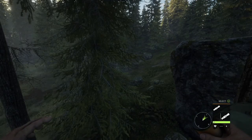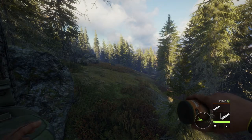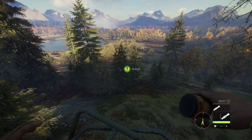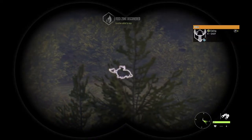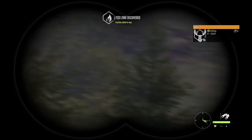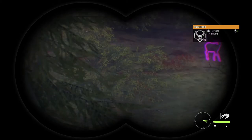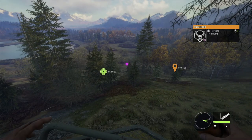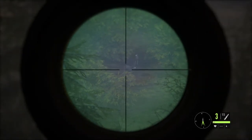So we set up our tree stand in hopes of drawing in a deer to finish this mission. Unbeknownst to us, this would not complete the mission because we needed to be in a different area of the map. But after sitting up there for a while, we did spot a level 4 moose that we might be able to get at a later date in a resting area, and then spotted a whole herd of black-tail coming in on our location.